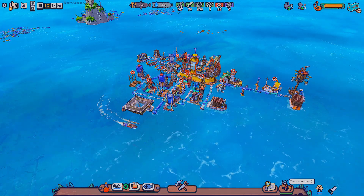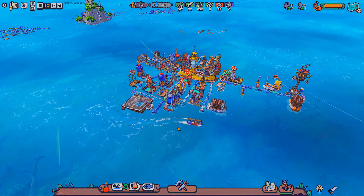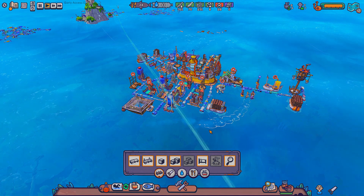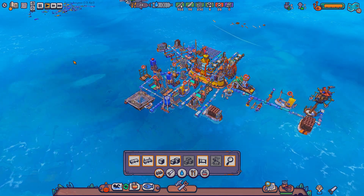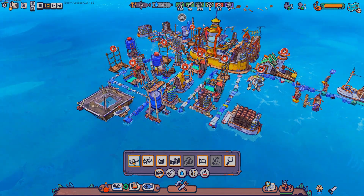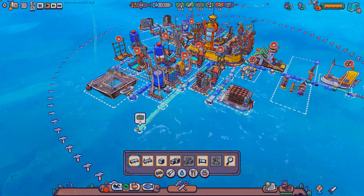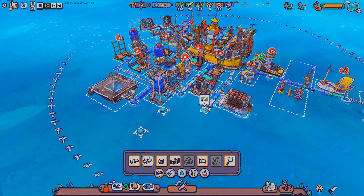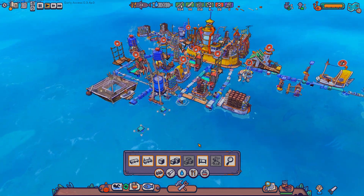One of the things I've noticed is that we have a storage problem once again, and we don't have enough rope. So I want to get the rope going — I think this is our rope workshop. Let's automatically turn that on so we can get some rope produced, because I'd like to build another storage yard. Let's extend this out here, like that, and this one over here — extend through like that.